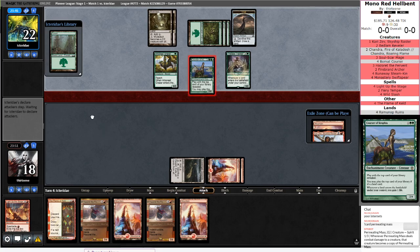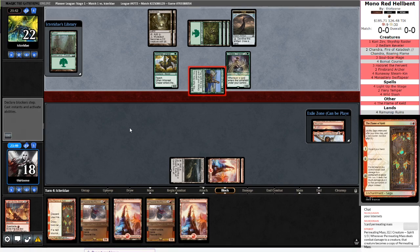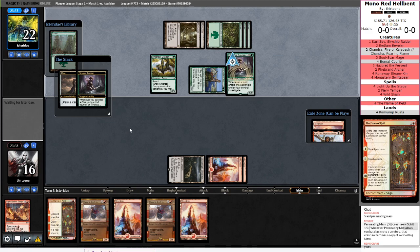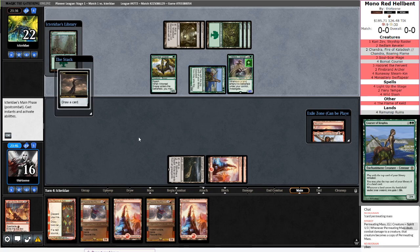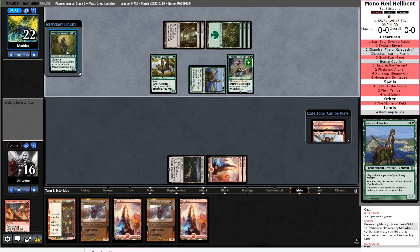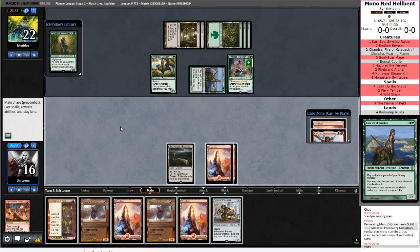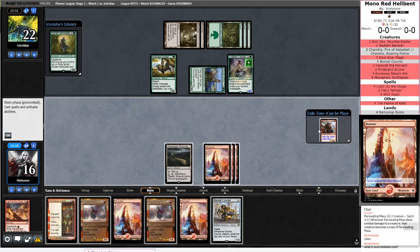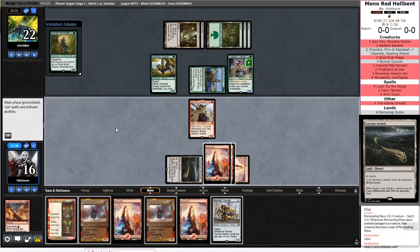I think right now we actually just want to trigger this Flame of Keld, so we might be discarding our hand. This is technically a fast clock — we're going to be taking likely seven next turn and then we'll be pretty close to dead. They're just generic lands. Bowmat Courier. I don't really get any benefit from the Graveyard or Exile, but may as well play the one in Exile. I guess that means we'll play Kari Zev as a poor man's blocker that can at least select Courser Bounce.